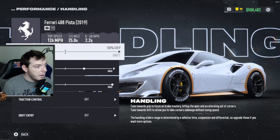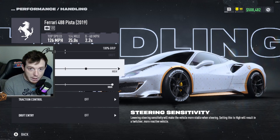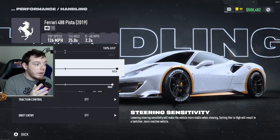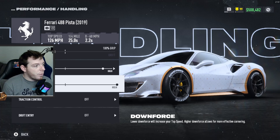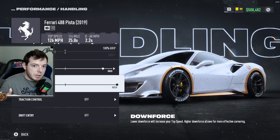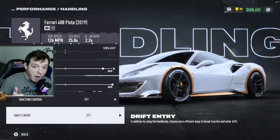For handling, slide the slider all the way to the left — 100% grip. Steering sensitivity is your preference with this car. I'm two clicks to the right, but I've had other people say you need to be all the way to the right for better handling, so play with that and see what you like. For downforce, it doesn't matter what you do since we're dealing with a grip build — it's going to top out based on transmission, not based on downforce. Always do higher downforce though, as it'll help you get into the corners. Traction control off, drift entry off.